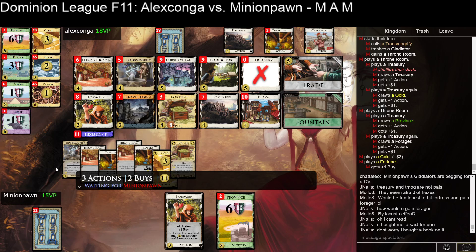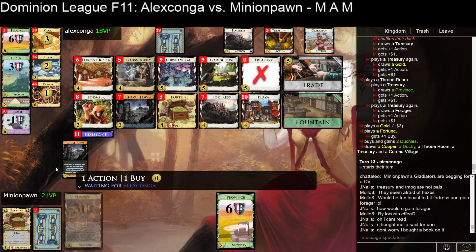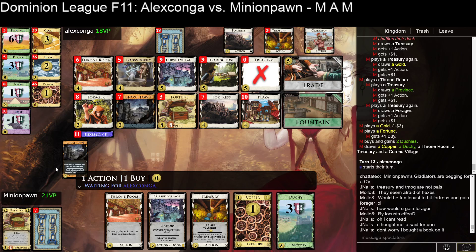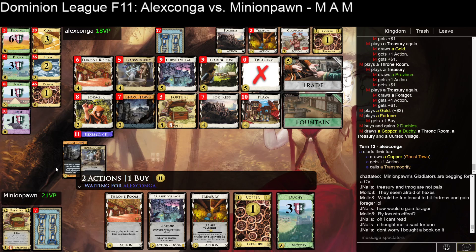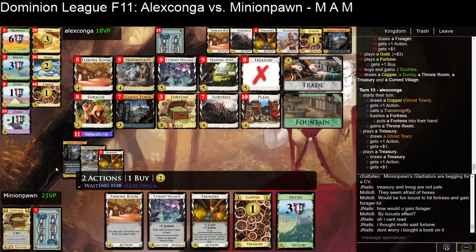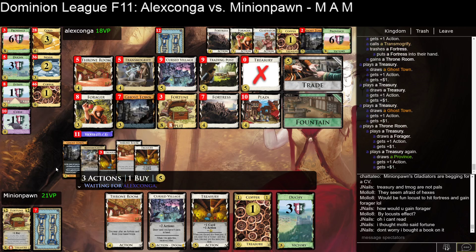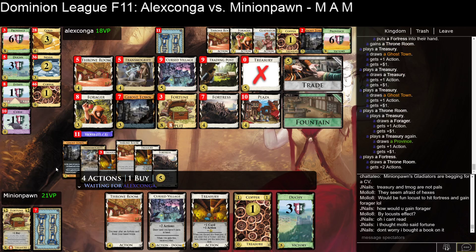That's what I'm hoping for with Transmogrify — to sneak out a win in the endgame. That's my whole goal with the card. I still remember one of the early games when I was starting to play online — I just hoarded Transmogrifies, got a province and a duchy, and then milled six or something. I tried that once with Duplicate, and on the last turn I got six Duchies and I still lost, because six Duchies does not beat five Provinces in a four-player game.